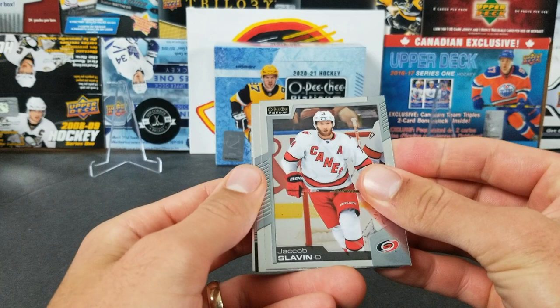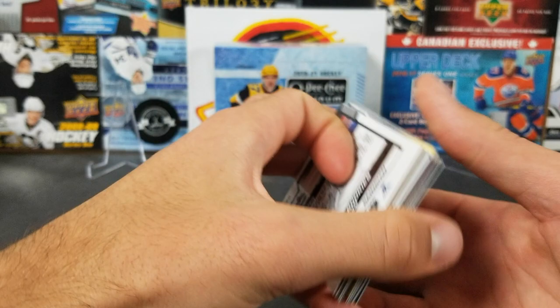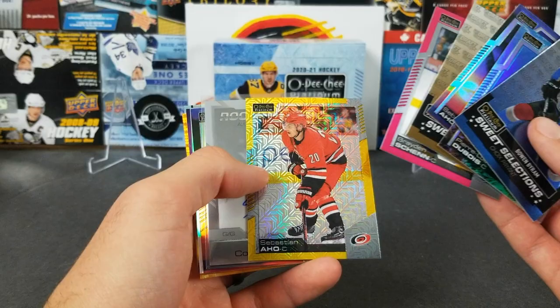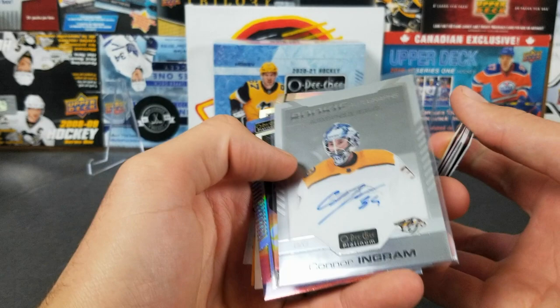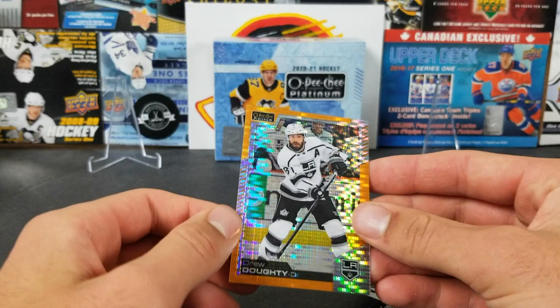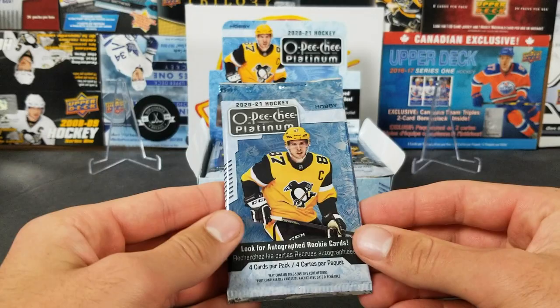Last pack — will we get another numbered card? Looks like a retro: Jacob Slavin, Mira Iskinen, Brendan Gallagher retro, and Radulov. So to review box one: it was pretty good, not outstanding, but some nice cards. We had the Aquamarine PLD, some nice inserts, the Yellow Tracks for Aho to 249, the auto was Connor Ingram — not great, cool looking card though. The highlight was the Seismic Gold of Drew Doughty to 50 — that's a nice low-numbered pull.